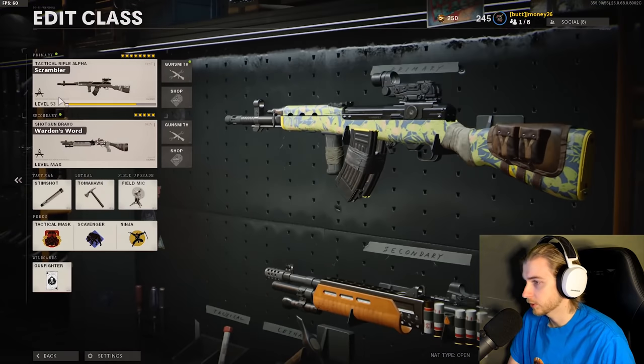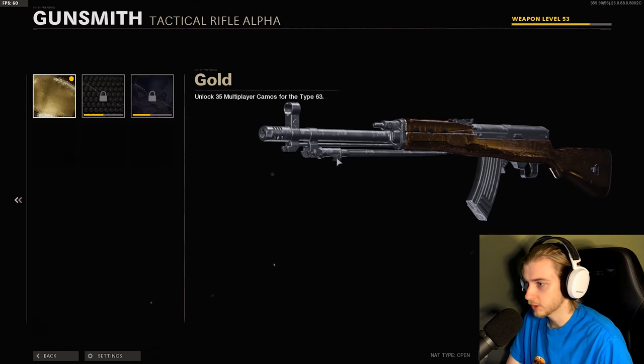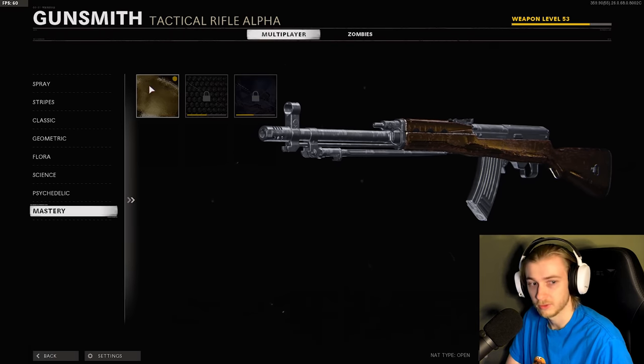We got gold — let's go! Let's see what this looks like. I'm taking off the blueprint for the normal Type 63. That's not bad — that's way better than a lot of guns. You can still kind of see the wood pattern on it. Diamond looks good and dark matter looks good on it. That's a good gold camo right there.